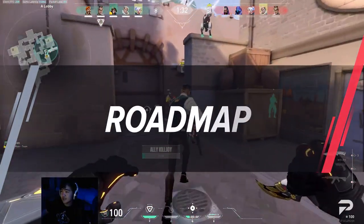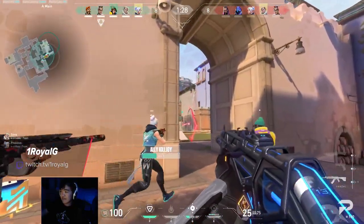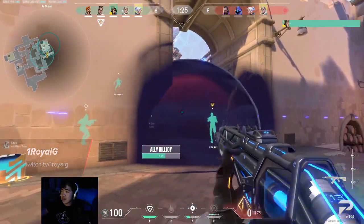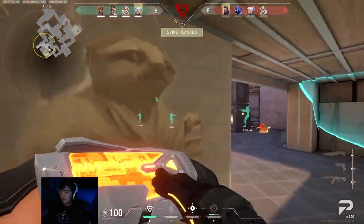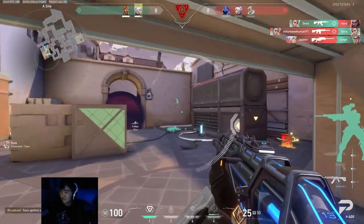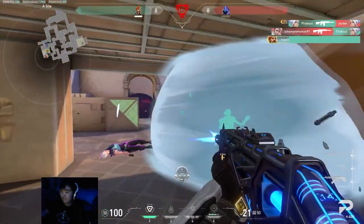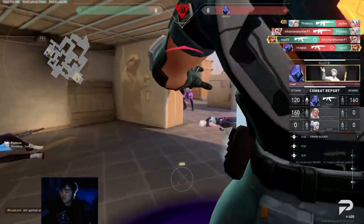To give a quick roadmap on how we'll be approaching this guide, we'll first start with some general information on the map along with map philosophy, then move to meta picks the pros use, and then cover their setups as well as approaches to attacking and defending each site. That way we can start with the general ideas and build up to a better picture of how the map is played as a whole. We have timestamps, so feel free to jump around.